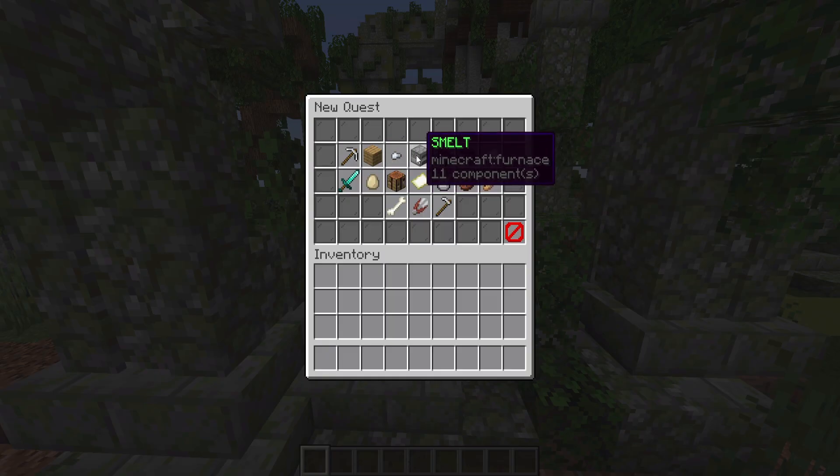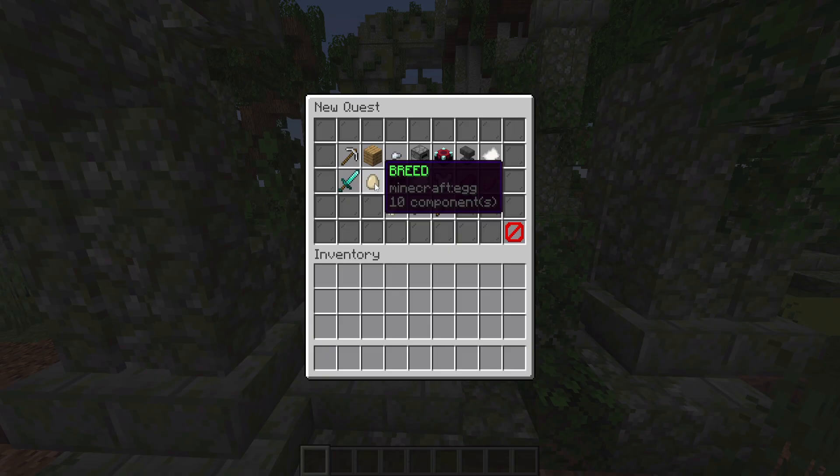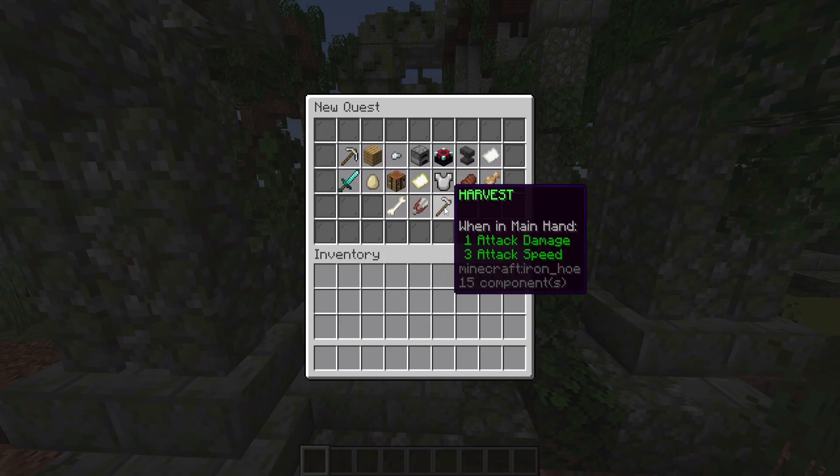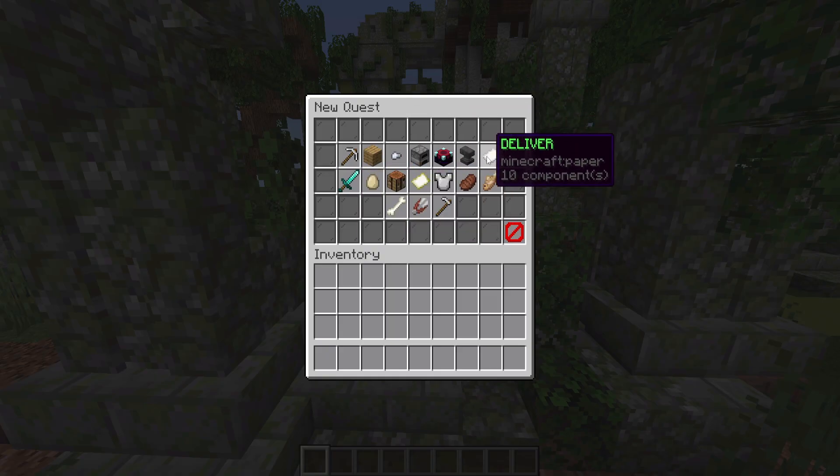You can either mine, place, break, smelt, enchant, repair, deliver, fish, consume, survive, locate, craft, breed, kill, tame, shear, or harvest. Because we're doing mining related quests, we're probably going to use mine, maybe deliver some diamonds or gold, repair a pickaxe, stuff like that.